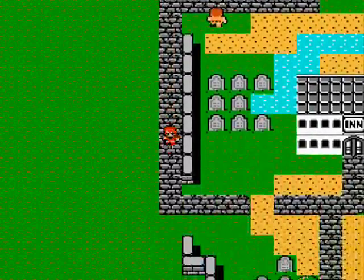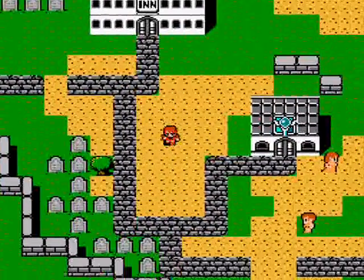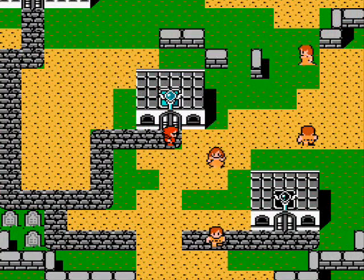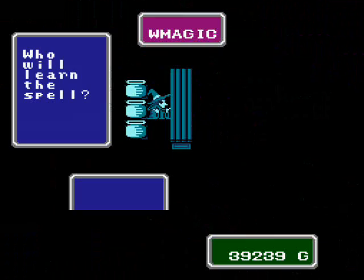So that's our next mission: we're going to go to the Earth Cave, eventually. There are some other things we want to do here first. Also notice there is no item shop here, so just be careful of that. Now let's check out what magic shops we've got here.